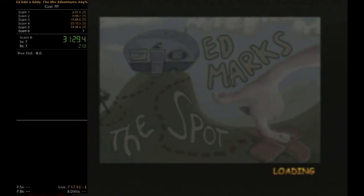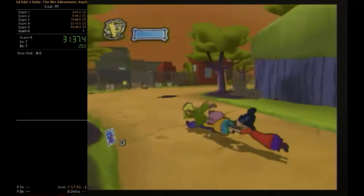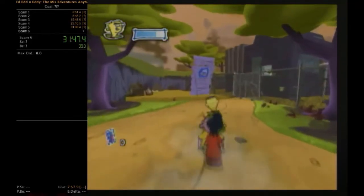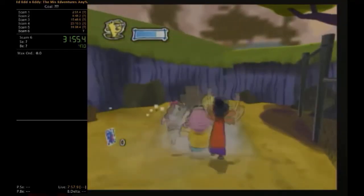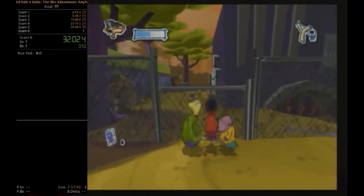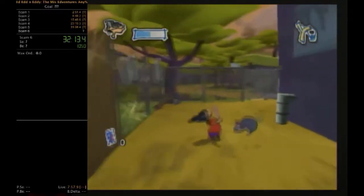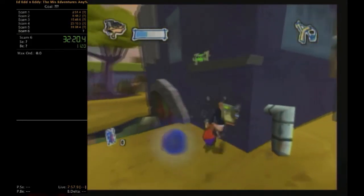Here we go — the final level, 'Ed Marks the Spot.' The plot is that Eddie finds some stashed jawbreakers he's ready to share with the other Eds, they get stolen, and they have to find who did it using a piece of a map. We need to find three other map pieces, and the first two must be found in this section before we can progress. To get through this portion we have to collect generator items and match them to the right colors.